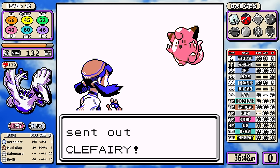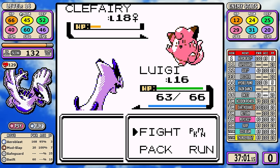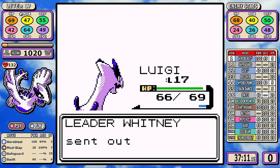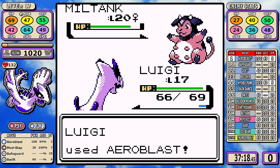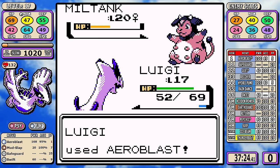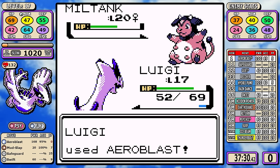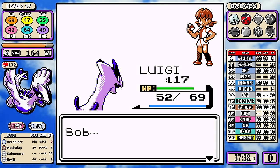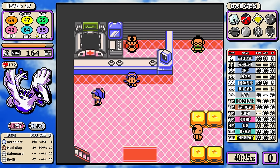Hopping into Whitney — no surprise, the answer is Aeroblast, it's always Aeroblast. Clefairy is whatever, but the Miltank is actually easier to beat if it goes straight for Rollout. If it goes for Stomp and starts using Milk Drink it makes this one slower, but you don't really need extra levels or crits to win. That's why we're only level 17 in this run as opposed to level 18 in early iterations of the route.